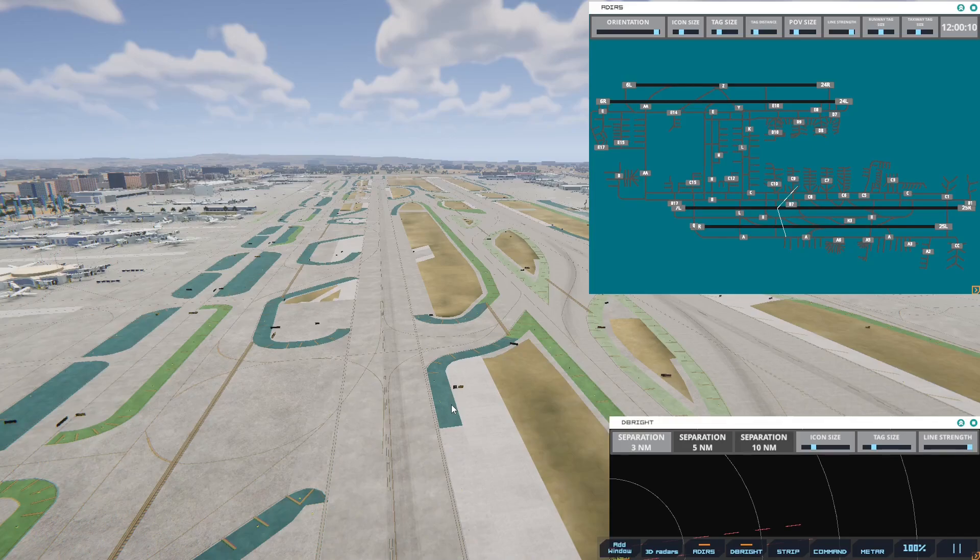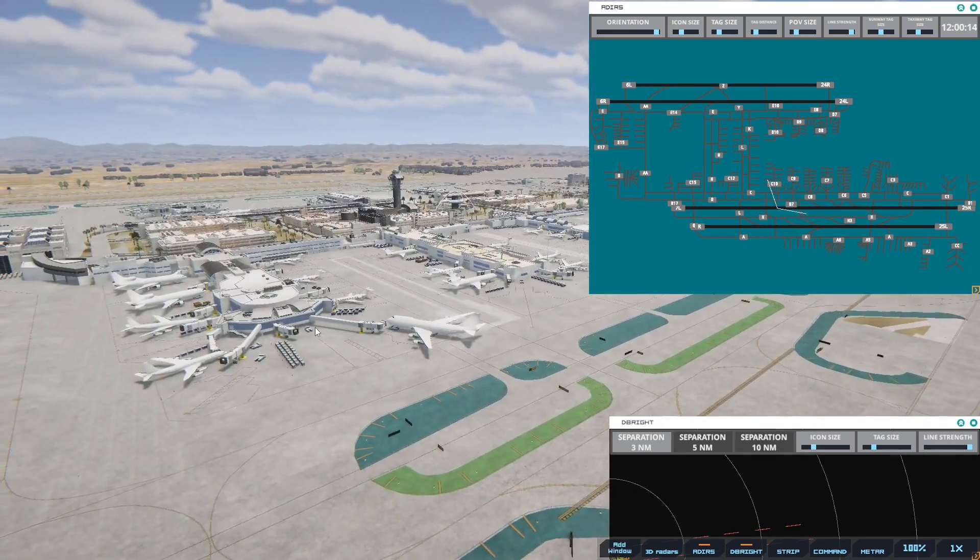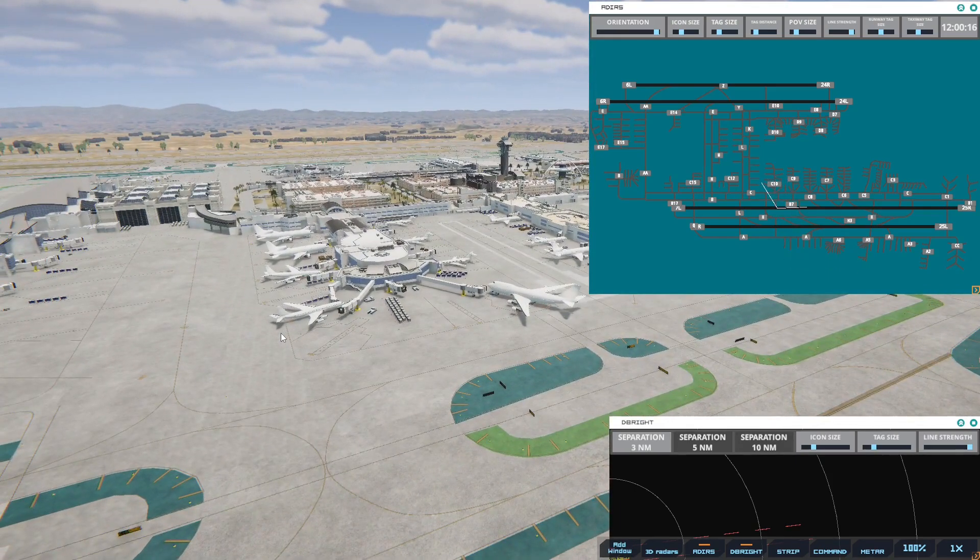Hi everybody, Mature Simmer here. Welcome back to Tower Simulator 3. We're back here at a historical day in the life at LAX on April 1st, 1974. If you're new to the series, welcome. We've gone ahead and used the OAG guide — we have lots and lots of planes. I'd say 15 that are going to be taking off, so this is going to get a bit crazy.